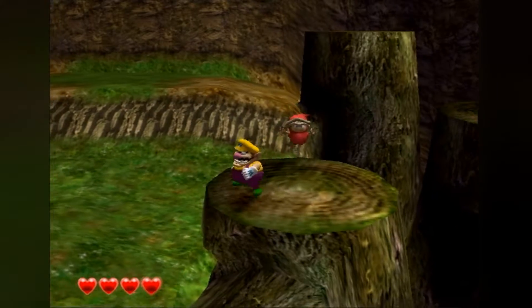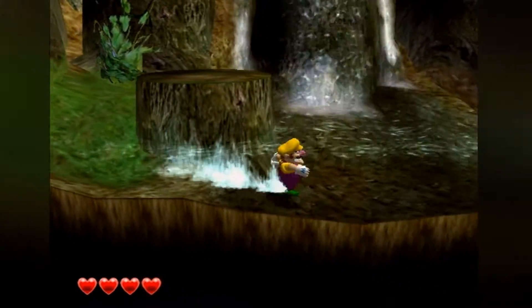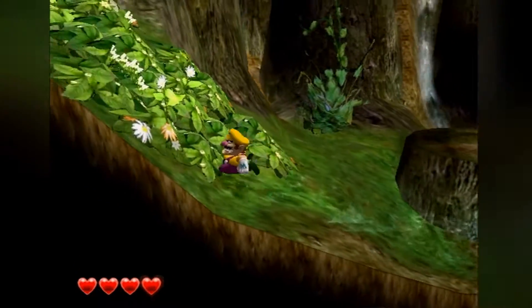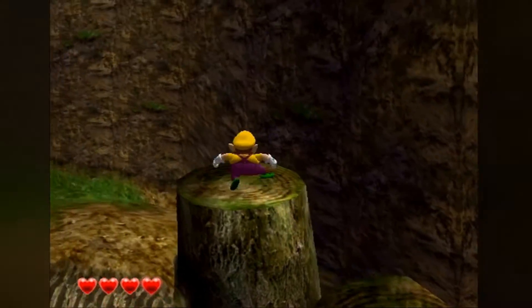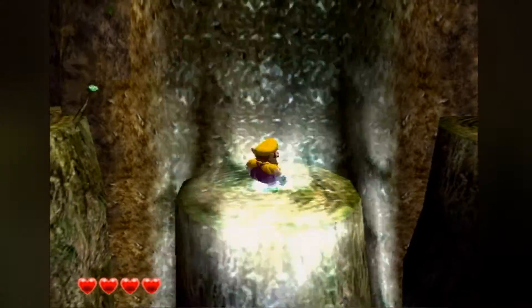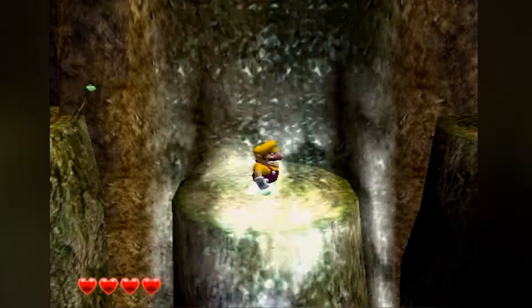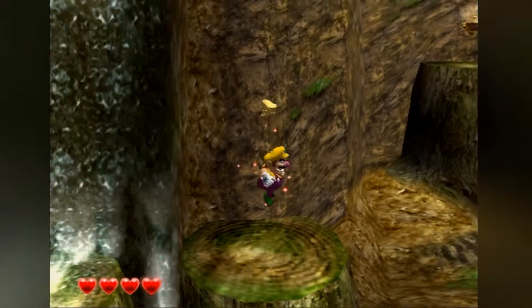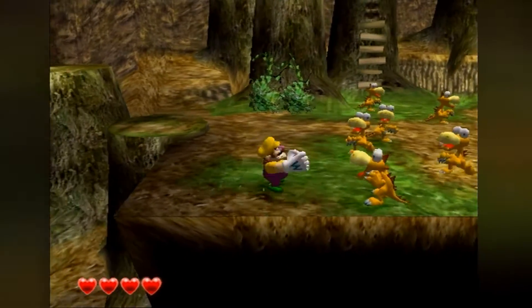Those Spraylings are actually what you need to get the best ending in the game. Not only do you have to gather all of the statue pieces and all of your treasure back and defeat all the bosses — gathering up all the Spraylings is how you get your perfect ending. That shimmering sound means there are gold fragments nearby, and gathering them will do something good for us.